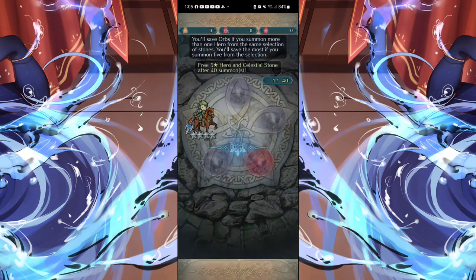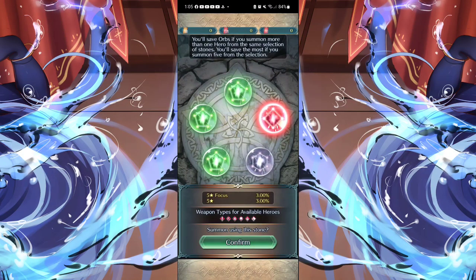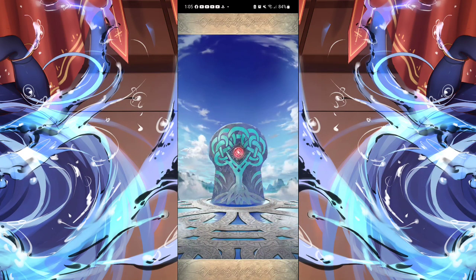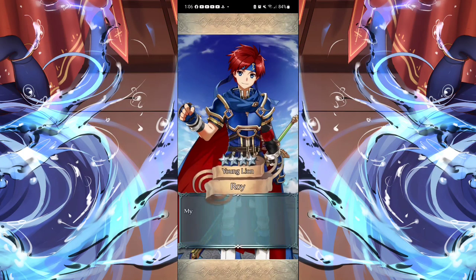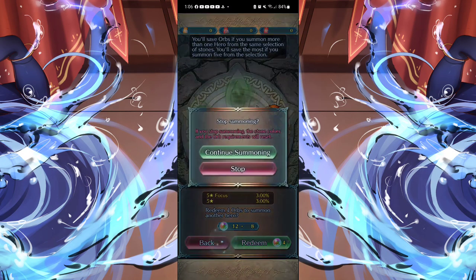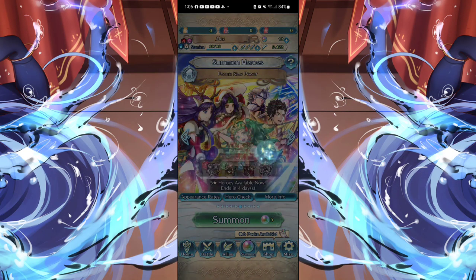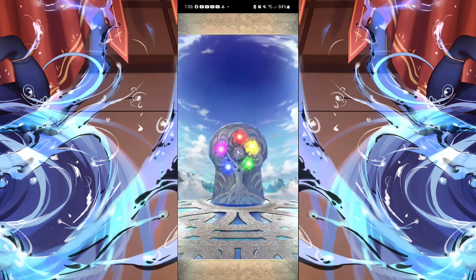I can't guarantee that red one was anything good either, so I won't get too upset. This time let's go red for the final free one — let's see what it is. Oh, it's Roy! It's not a five-star but I recognize Roy from one of the older games. I'm still going back trying to play some of them. I kind of want to keep zoning in on this green one — let's back out and try for green.